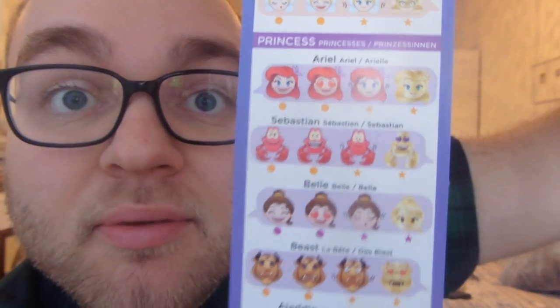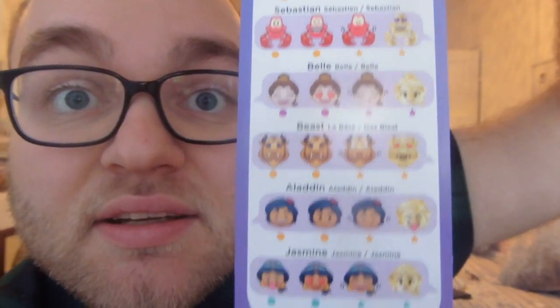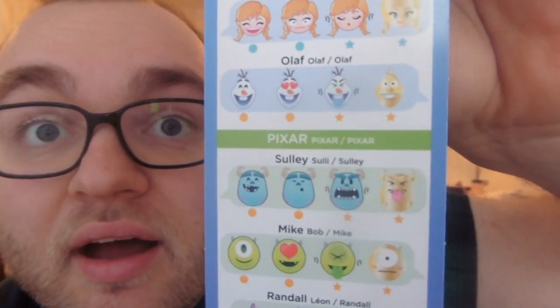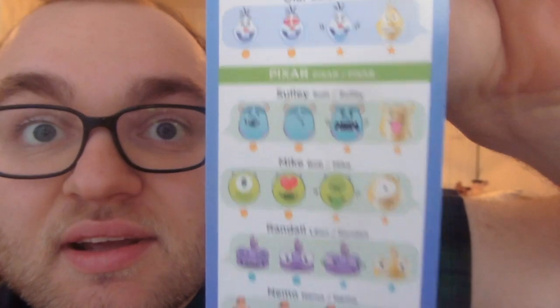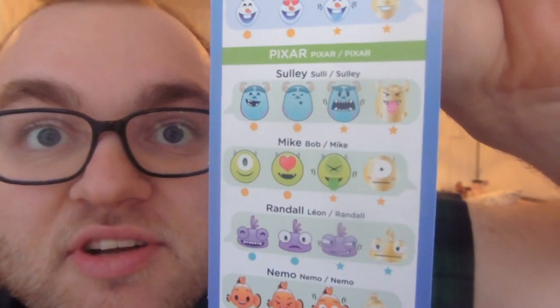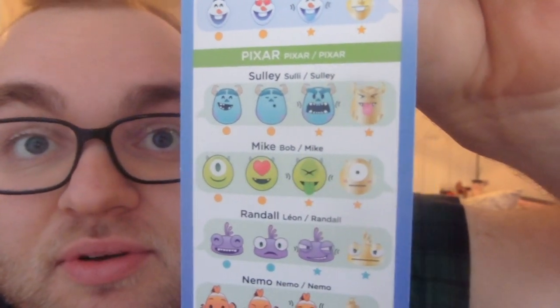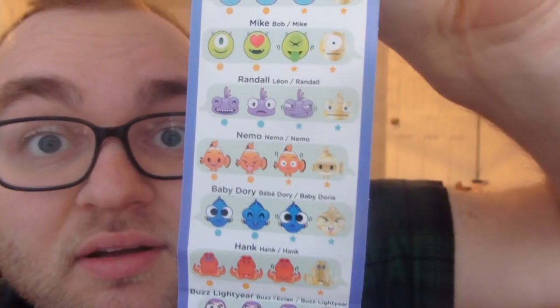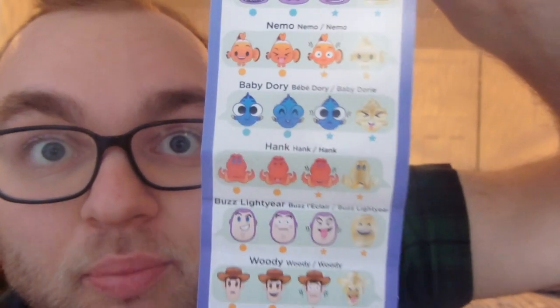You have Ariel, Sebastian, Belle, Beast, Aladdin, Jasmine. And on the back there's a whole load more. There's all the Frozen ones - Elsa, Anna, Olaf. And they have Pixar - that's my favourite. Sully, Mike, the Mike with the love heart, the tongue Mike's pretty cool. Randall, Nemo, Dory, Hank. And Buzz and Woody!